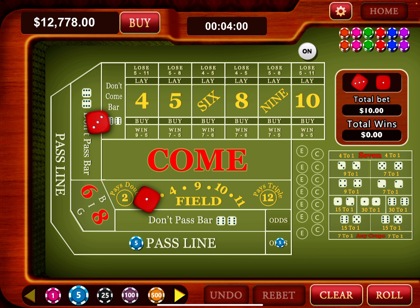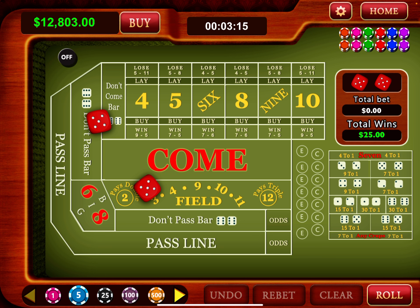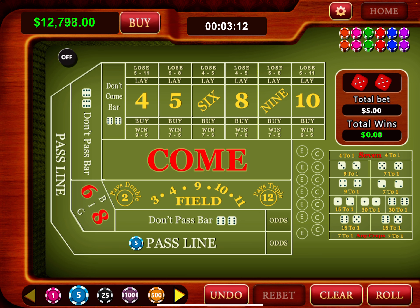Once you have a number established on the pass line — in this case a 10 — you can't pick it up. That's the casino's money unless you roll another 10. So I'll just keep rolling. Rolled a 9, then a 6, then a 4. When you have a point on 10 you're going to see a lot of fours. Then I rolled the 10 — I won. Now I'm up to $803, so I'm back to one bet on the pass line.